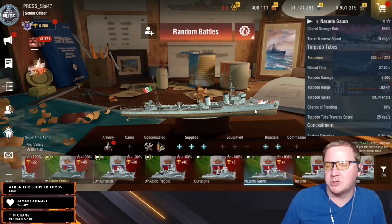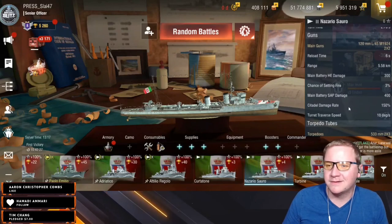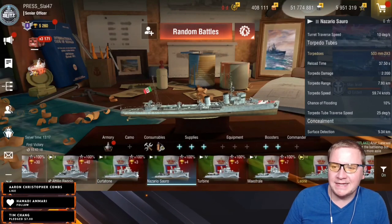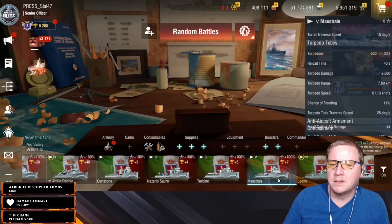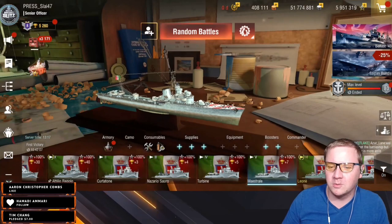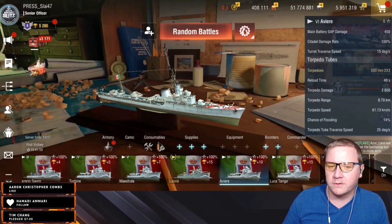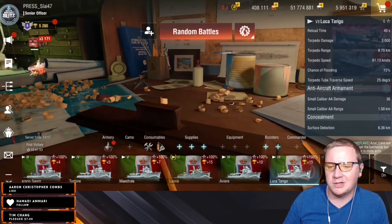Moving up to tier three, we've got two-by-threes — not bad. A decent amount of guns, good reload, AP HE SAP, and good detection. You definitely start getting the ability to stealth torp almost instantaneously. All of these torpedoes are incredibly slow, but luckily not in a terrible way. At tier five we still run two-by-threes with a 40-second reload, and the Leone has 8.7 kilometer torpedo range versus 6.2.